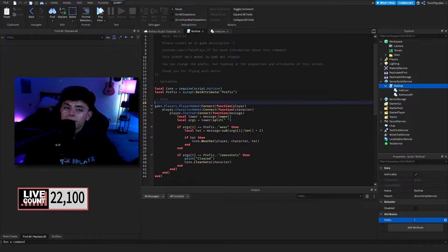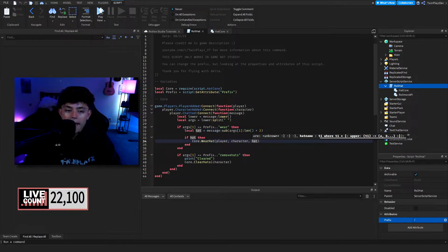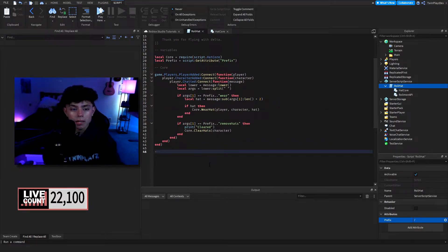What we're doing is when the player gets added we're going to check for the character. Once we get the character we're going to check if they chat. If they chat, we're going to make an argument, split it, and check if they say certain things. So if they do the prefix and type 'wear', or 'remove hats', we're going to do a few things. We basically split the message — args one is whatever you type first, so like 'slash wear', and then args two is whatever comes after with a space, and that gets sent to wear hat.